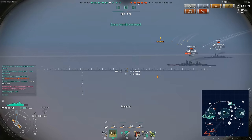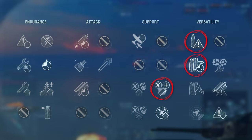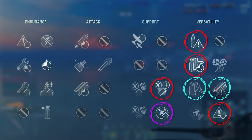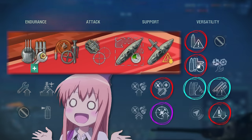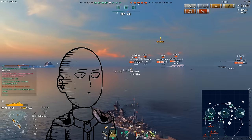This is how you make mediocrity slightly less mediocre. Take Incoming Fire Alert, Adrenaline Rush, Superintendent, and Concealment. After that, drop 4 points for Manual AA, and finally Vigilance or Demolition Expert. Then mount all the boring modules that everyone knows but can't remember the names of. Now that you know how to play the Hipper, do yourself a favor and just grind another line.